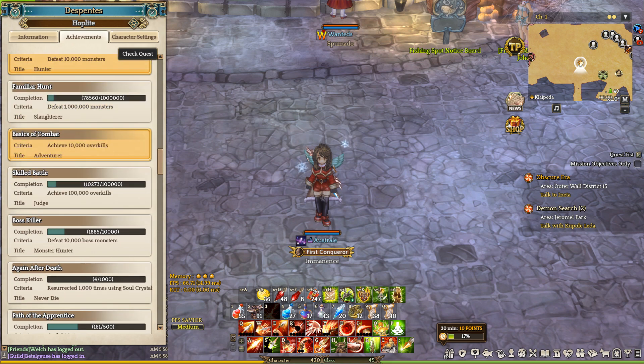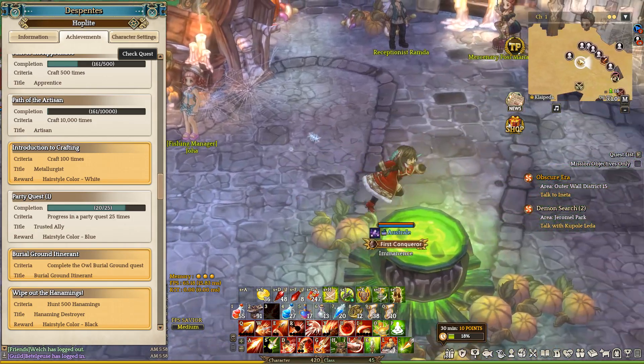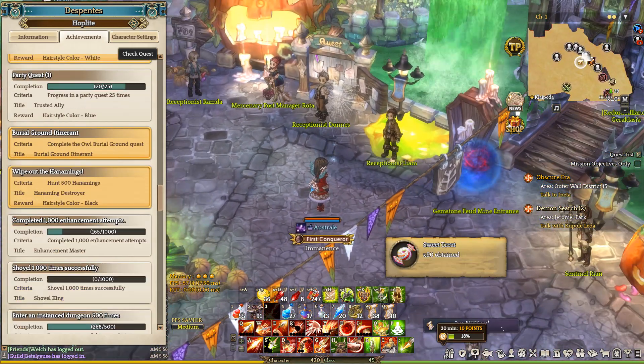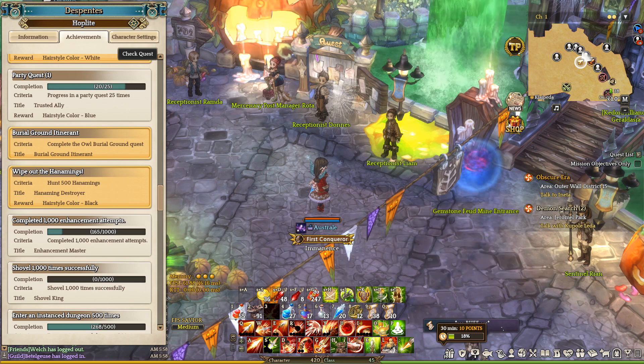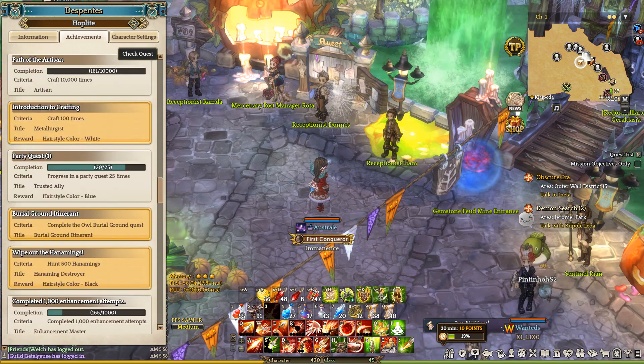And for the last one, the blue hair, you need to unlock this achievement called Party Quest. For this achievement, you need a character at level 100 at least. This is because in order to start a Party Quest, you have to talk to a Mercenary Post NPC and these NPCs are only unlocked above level 100. This achievement consists in completing 25 Party Quests and this NPC here, Receptionist Lion, gives you 5 Party Quests per day. So you need at least 5 days to complete this achievement.